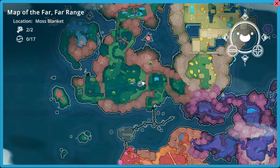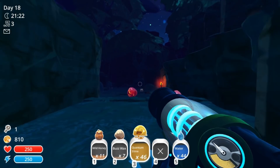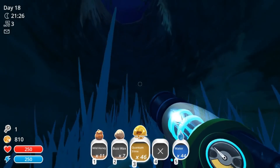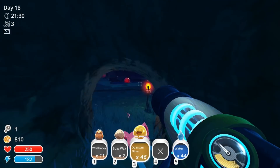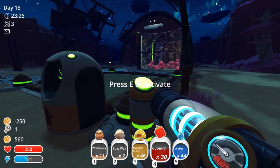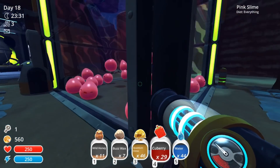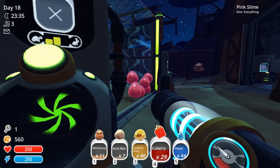We're going to basically put the quantum plorts in their own pen so we can free up some inventory space, and we're gonna go unlock that door. Back at the ranch now, and I think it's about time that we actually make a garden for these poor pink slimes. It's also about time that we start feeding them as well.